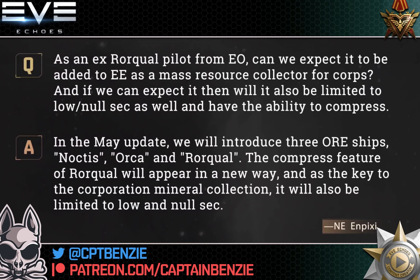Here Npixie confirms that in the May update we'll be introducing three ore ships: the Noctis — which in EVE Online is actually a scavenging ship, so I'm looking forward to using scavenging stuff and harvesting more loot from shipwrecks — the Orca, which currently exists in the game files, and the Rorqual. The compress feature of the Rorqual will appear in a new way, giving the ability to turn ore into compressed ore. As the key to corporation mineral collection, it will also be limited to low and nullsec. It's also a capital ship, and capital ships don't go into highsec anyway. The Rorqual will likely also be able to use cynosural fields and a jump drive to move between locations.